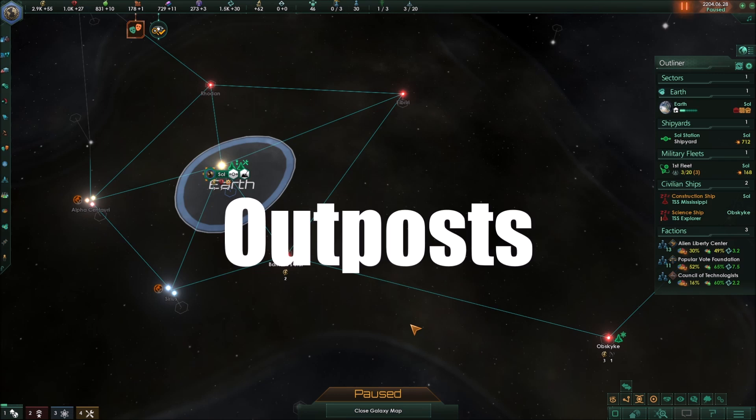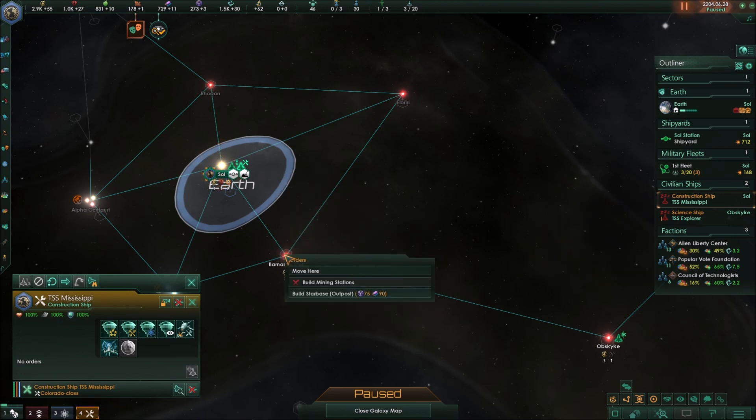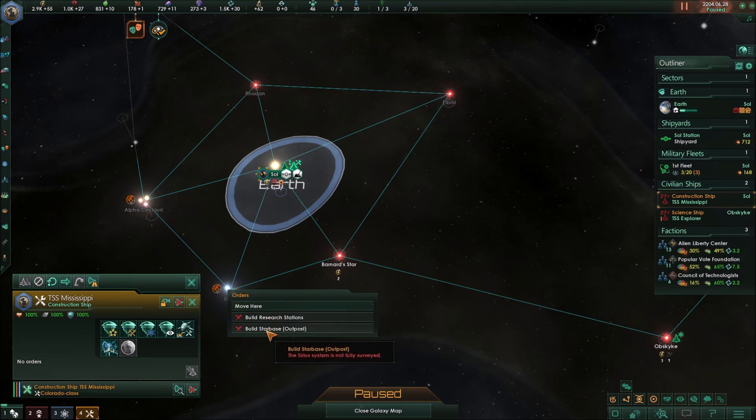Let's talk about outposts first. After a system is surveyed, you can claim it by building an outpost. You select your construction ship and click the build button to place an outpost. It costs 75 influence and 90 alloys. A surveyed but unclaimed system appears in white text labeled 'unclaimed system,' while an unsurveyed system like Cirrus is gray, labeled 'unsurveyed,' and you cannot build there.